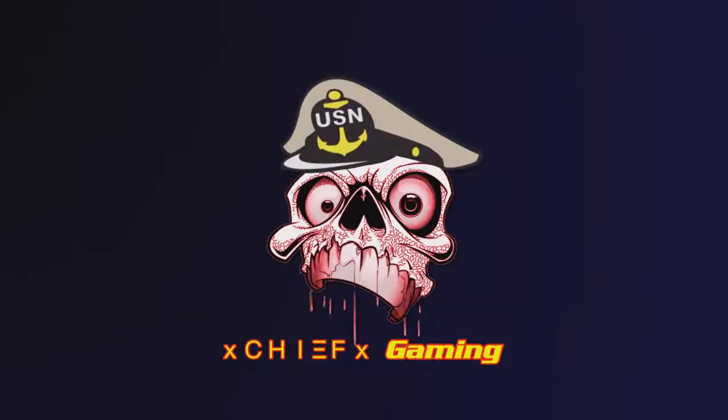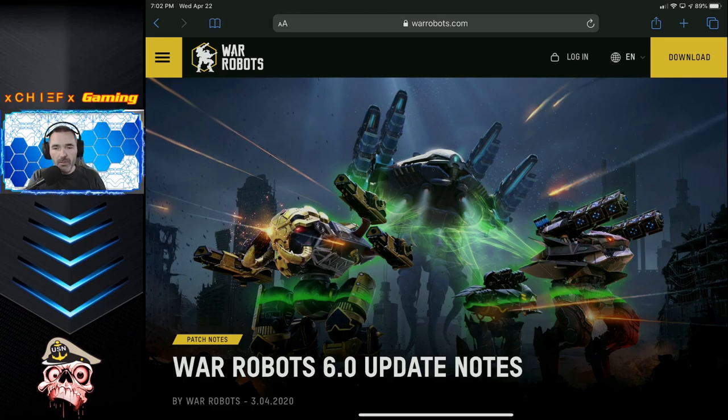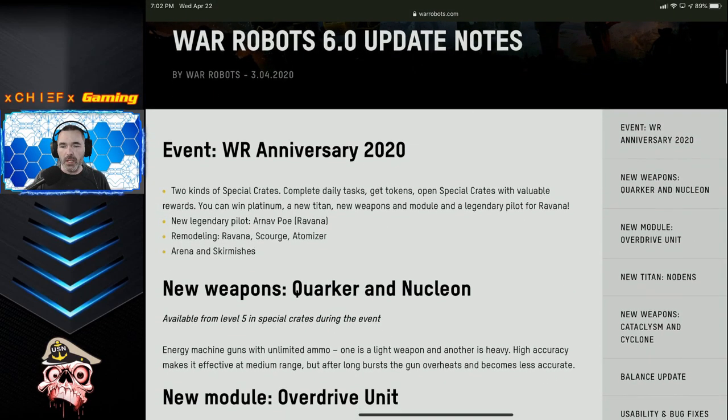That's it for the intro. Let me go ahead and pop over to the update notes so we can get into it. For those of you that aren't aware, War Robots actually does have a website — that's warrobots.com or warrobots.net; either one will take you to the same place. They do post various things there, including the update notes every time there's an update. I'm going to go over it with you guys today and let you know my thoughts on some of these new changes and new items coming to the game. It is Update 6.0.